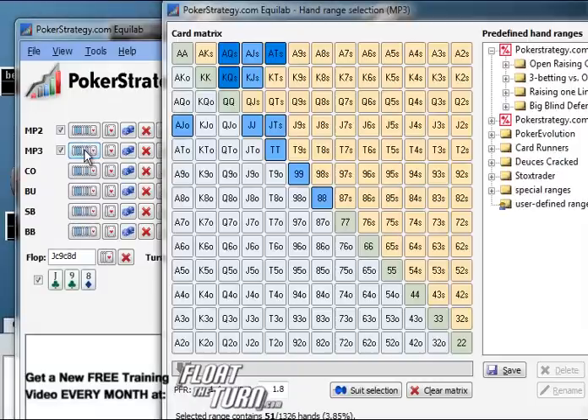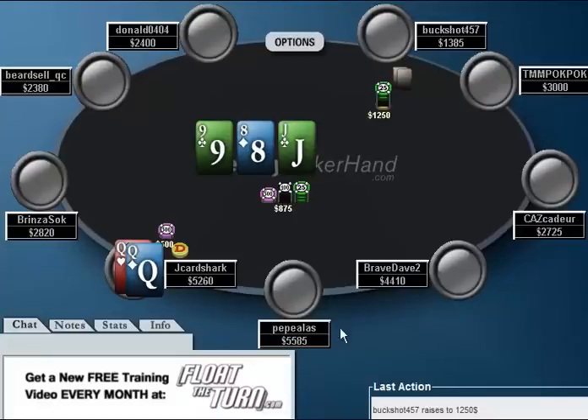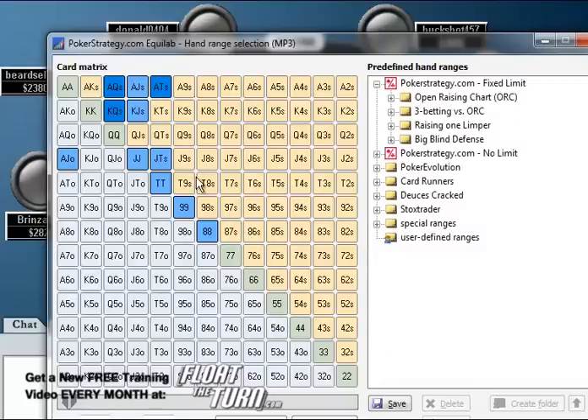What I have done here is I have given my opponent a range of jacks, tens, nines, and eights — which would be either sets or the straight draw with jack-tens suited — along with ace-queen of clubs, king-queen of clubs, and ace-ten of clubs for the flush draws, and then ace-jack of spades, king-jack of spades for top pair, and also ace-jack offsuit. Whenever he raises from early position and I re-raise him, I expect him to play pretty tight. Because of that, I do think we can assign him a range that is exactly this tight.